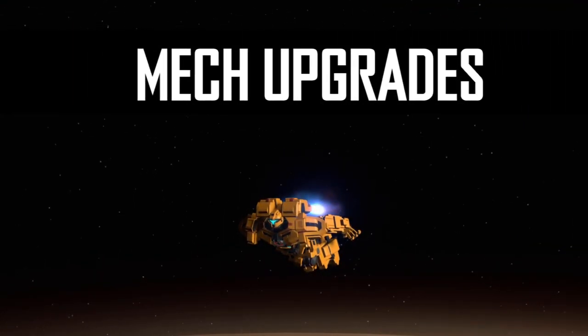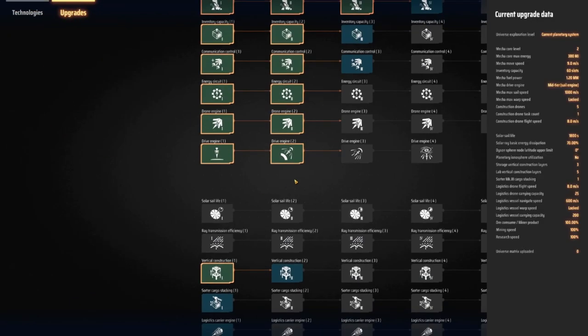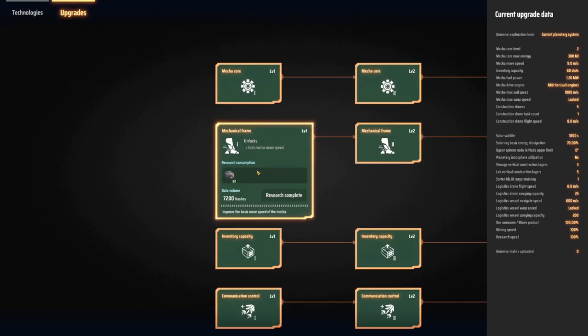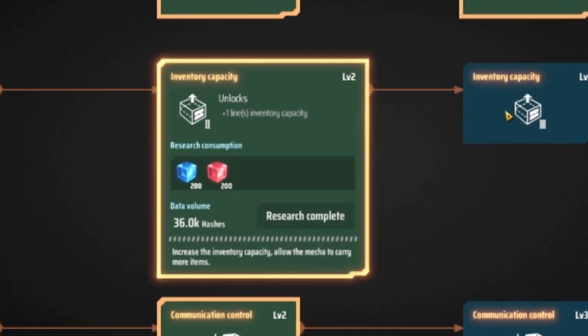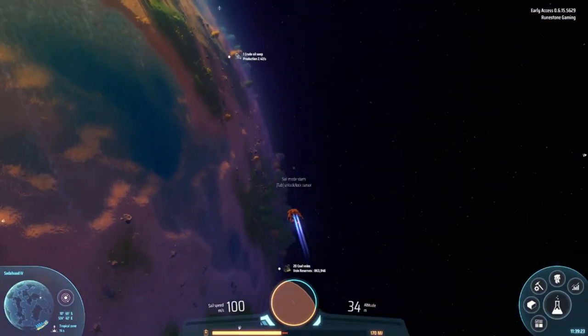Number 11: Unlock mech upgrades early. Your mech is a lumbering beast. Increasing movement makes the game a whole lot easier to navigate. There are plenty of great upgrades like mech frame, which increases your movement, and my favorite — inventory capacity. I'm always running out of space. On that note, you will need drive engine 2 in order to effectively orbit your planet or moon.